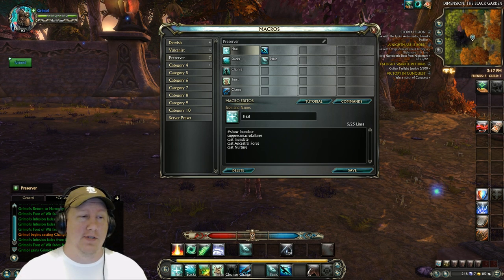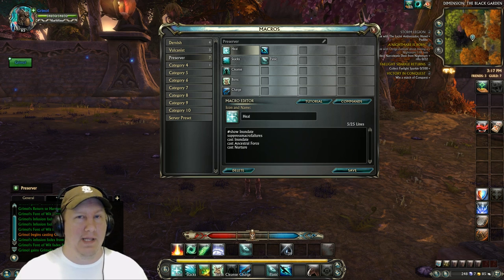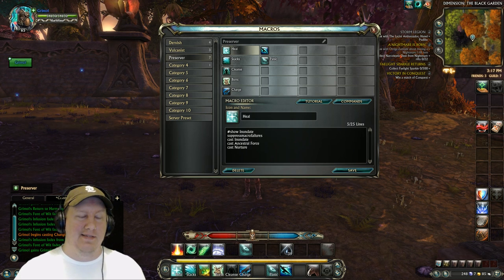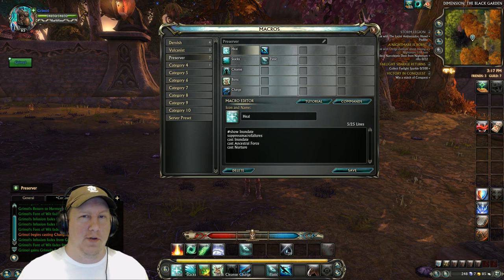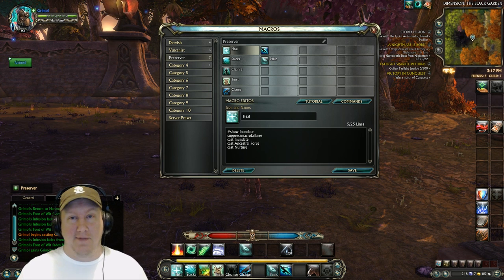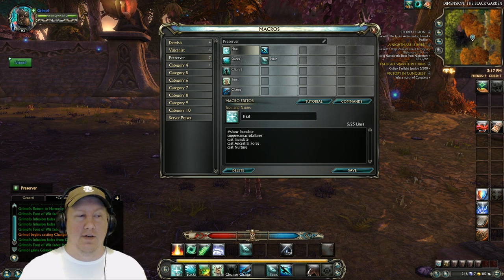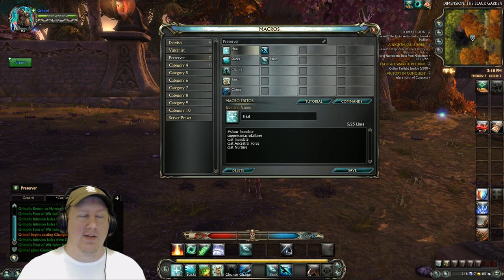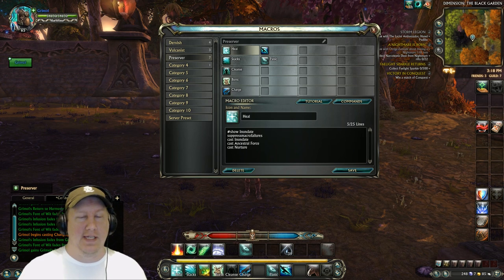The first macro is our spam macro, and it's going to cast Inundate — our main ability in Preserver. It's really good but has a cast time, so you only want to use it when you have a reduced cast time from abilities like Font of Vitality. When you get that proc, that's when you cast Inundate. When standing still it'll cast Inundate, but when moving it will cast either Ancestral Force or Nurture. It's something you can keep moving with, but whenever you get the proc to reduce Inundate's cast time, stand still and cast it.